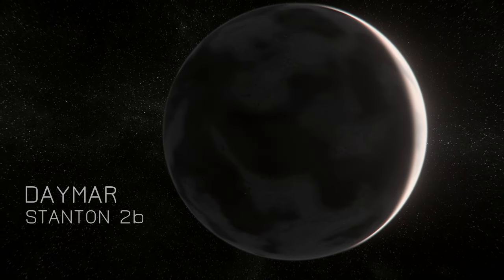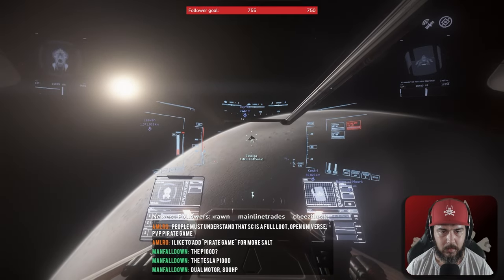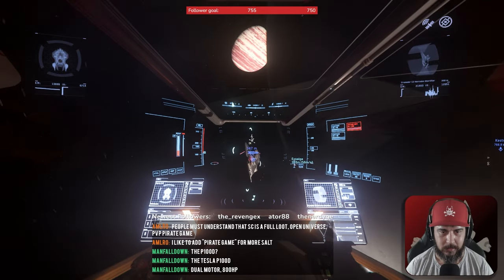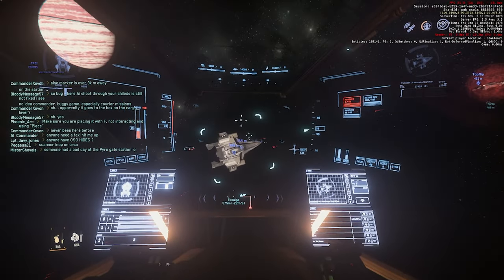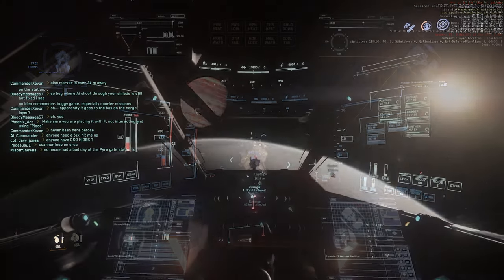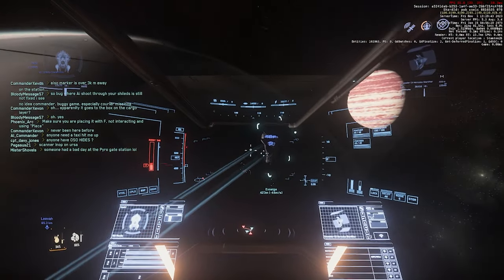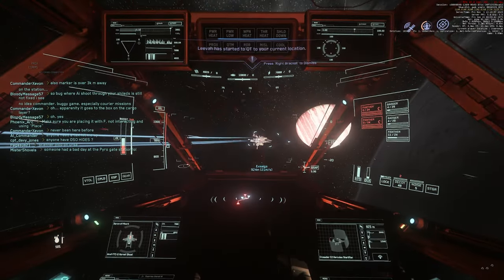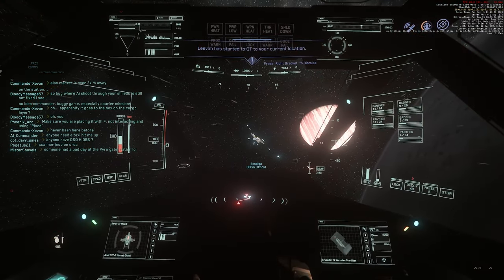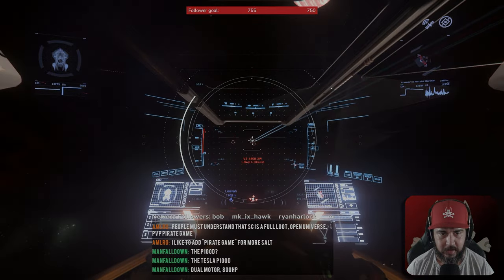By the second week of the 321 patch it had become common knowledge that extreme risk target bounty hunting missions were the most profitable method of earning Alpha UEC, due to NPC cargo ships having a large mix of high value legal and illegal commodities on board. Continuing the trend from the previous patch of scouting scrap yards for targets, the team finds a C2 Hercules at Brio's Breakyard, chases them up into space so that they can board and seize whatever cargo they have.